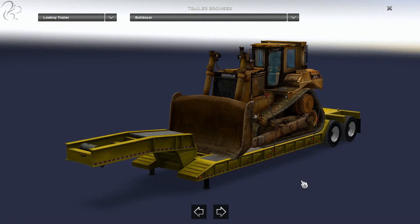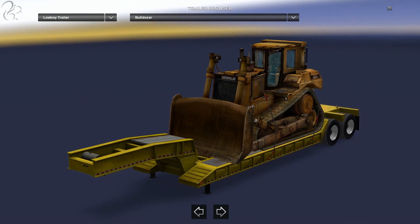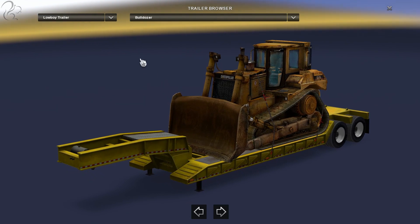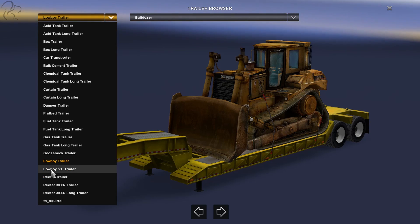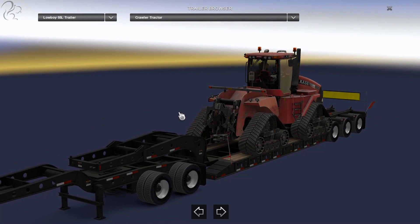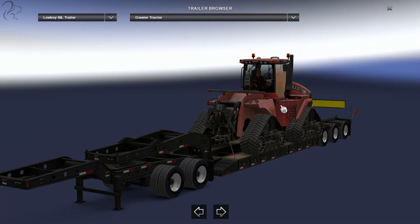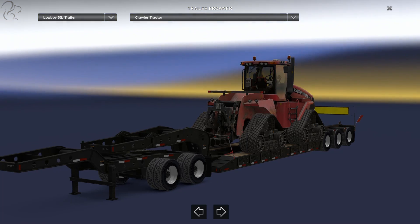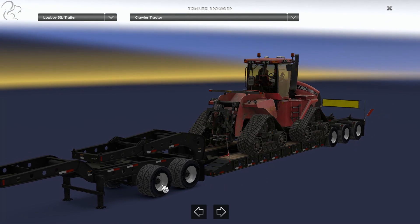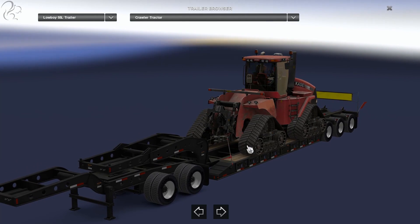Let's have a look at the trailers that come in the Heavy Haul DLC. Without the Heavy Haul DLC, the heaviest trailer short of using a mod is the Lowboy trailer with the bulldozer on the back, which comes in at 20 tons. If you go for the Lowboy 55L, this is what comes in the Heavy Haul DLC. This is the lightest of all the trailers at 25 tons — a piece of farming equipment. The trailer configuration has a dolly with two axles on it, and the actual flatbed has three axles on it. I'm going to call this two-by-three. There are six trailers in this configuration.